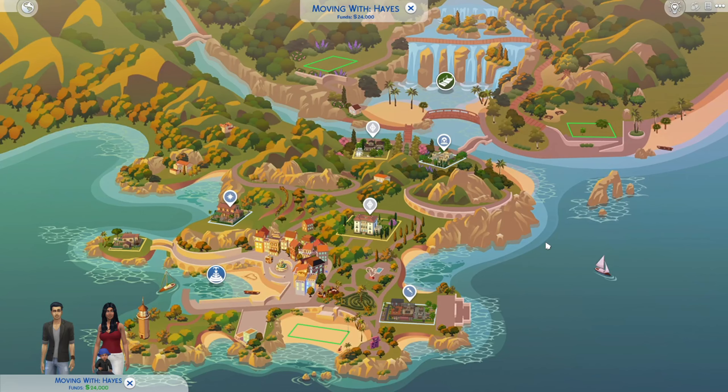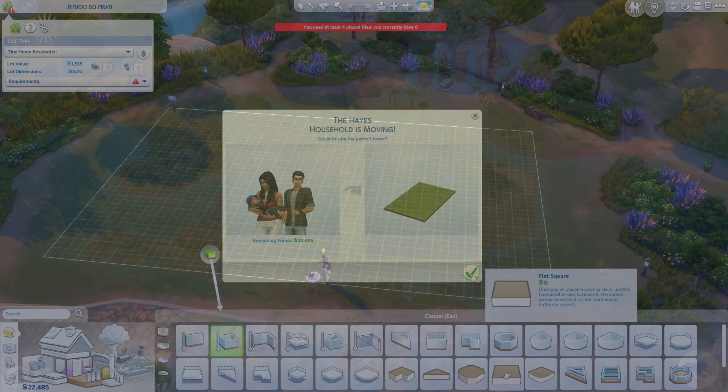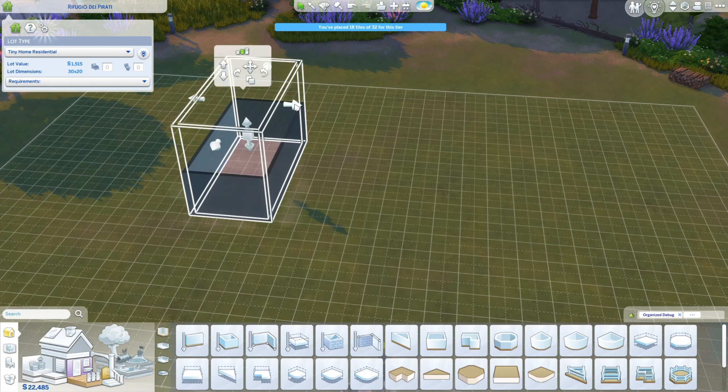Welcome back to the channel and welcome to another speed build. Today we are in Tartosa with this lovely family — a new family with an infant — so I thought we would start with a starter home today for our first build of the new year. Plus their funds were 24,000 simoleons.